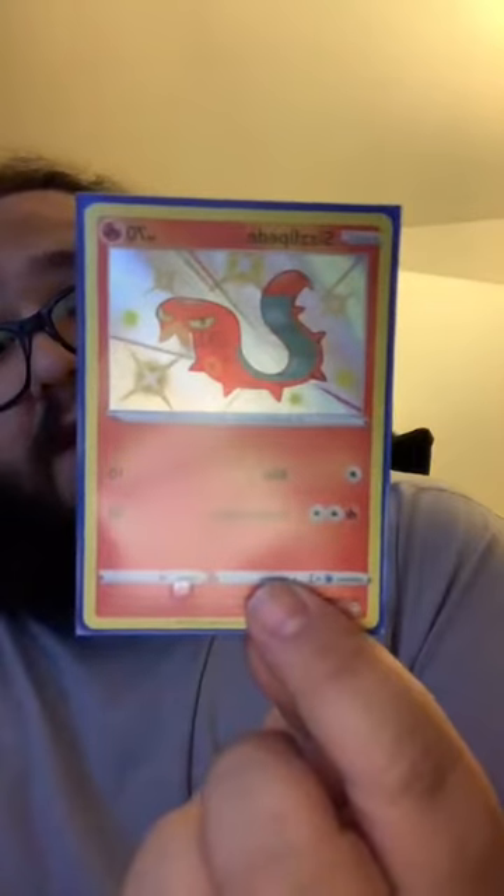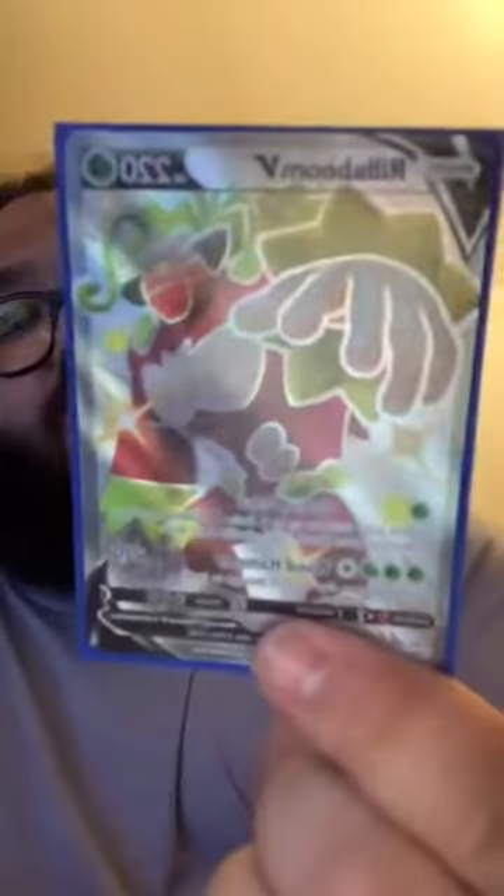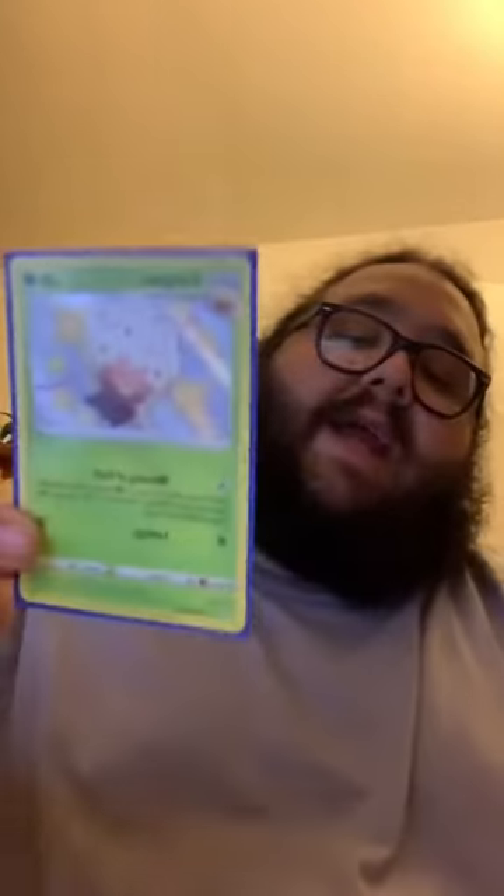Thank you for watching guys! Here's the pulls of the night: Cislipidi baby shiny, NDD, Pierre full art trainer, Crobat V Max, Rillaboom V full art, and baby shiny Elder Goss. Thank you for watching, don't forget to like, sub, share, and follow my Instagram. Take care, peace! Let's go — we can reach 300 subs, you can do it!